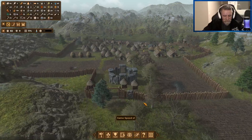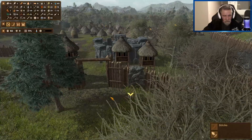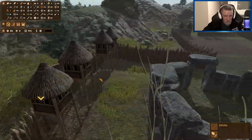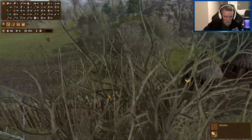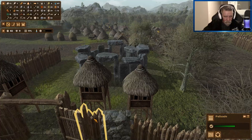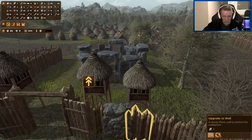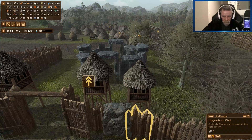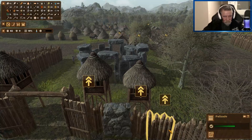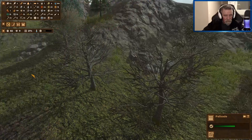Actually, forget what I just said. I just remembered I was going to do some stone palisades. Looks like that one - is that part of the gate I mean? I think it is. A bit hard to tell. No, I don't think it is. Let's upgrade that. I think we'll do about four at a time. Upgrade it. One, two, three - one more. Let's just see how we go.